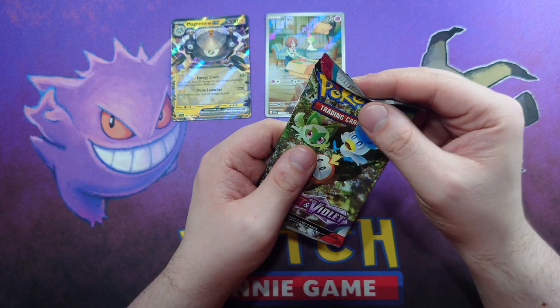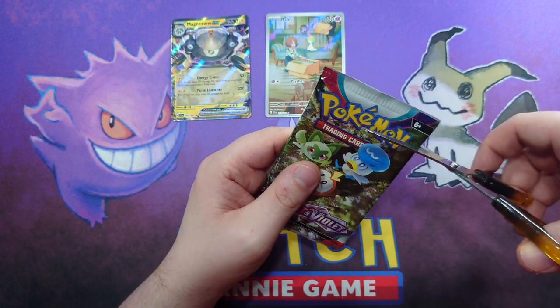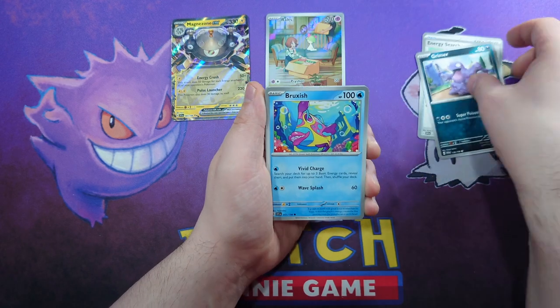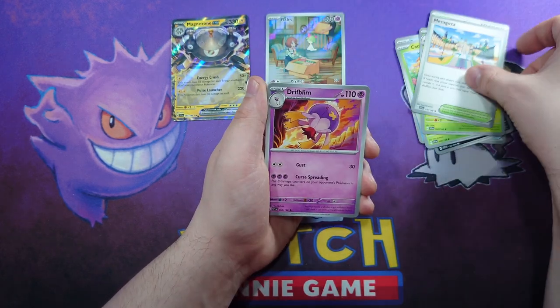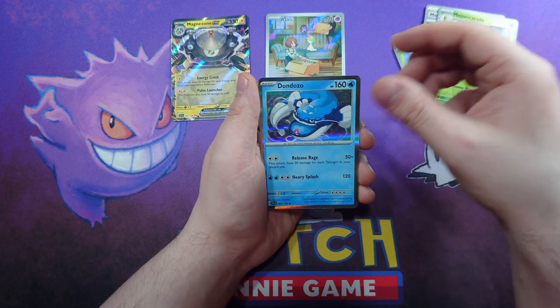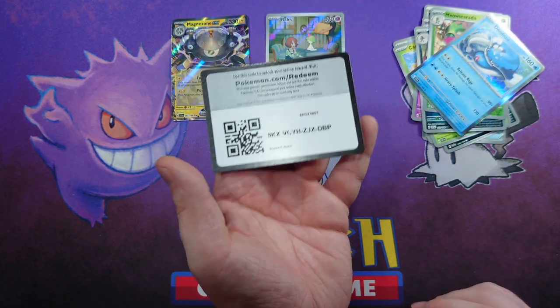So we have our very last pack from this ETB — do you think we're going to have some heat? Let's find out. We're starting with an Energy Search, a Grimer, a Bruxish, a Cacnea, a Cacturne, Mesoagoza, Drifblim, Bisharp Reverse, Meow Scarada and a Dondozo. And there's a basic Dark Energy. There's your code card.